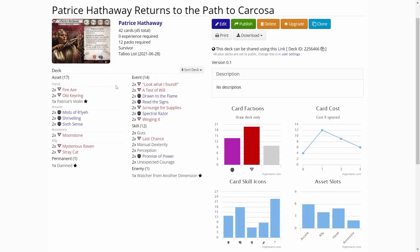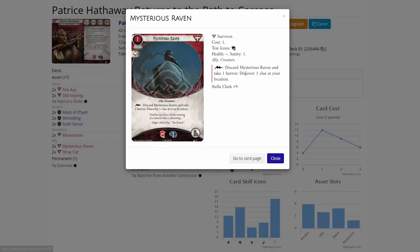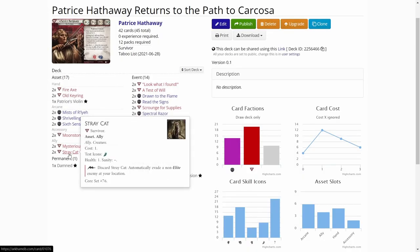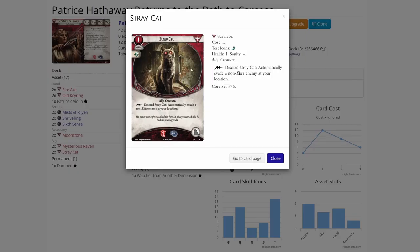I decided to go a different role with the allies. I have Mysterious Ravens — fast clues in True Solo are really good, and Patrice has a lot of Horror Soaks, so this won't be a problem to discard for grabbing a clue. Then we have Stray Cats. I think I will be replacing at least one of these with Miss Doyle. They are really good in Patrice.